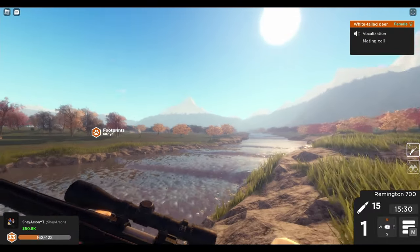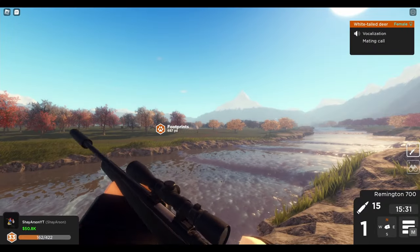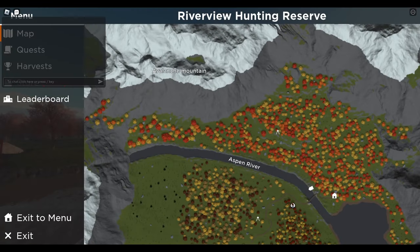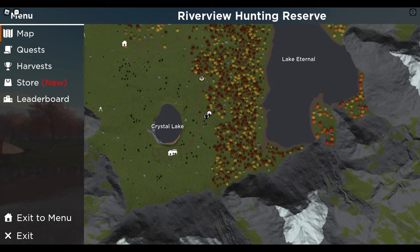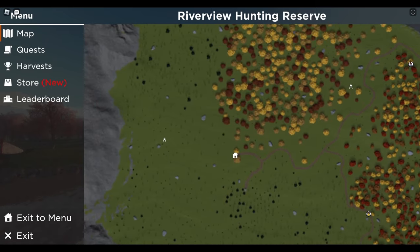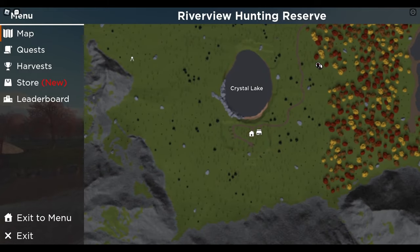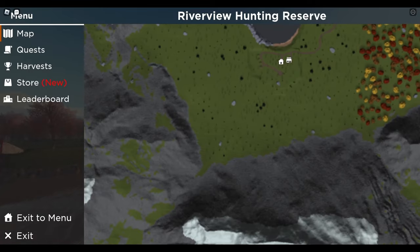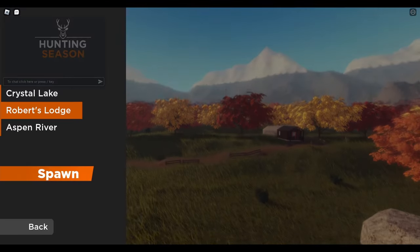There have been times where I've shot an animal — and this follows up with the last tip — I shot an animal at Roberts Lake and I can use this map to show you. I shot it right here, and it ran all the way over here. I could see the direction it was running, so I spawned at Crystal Lake and found it right at the edge of the map. That saved me a whole bunch of time.